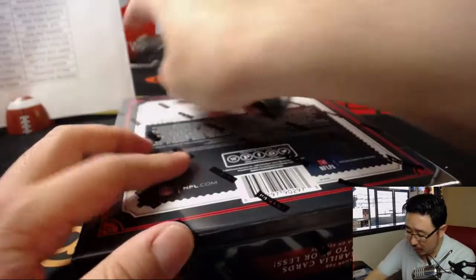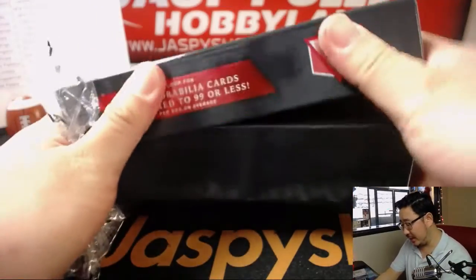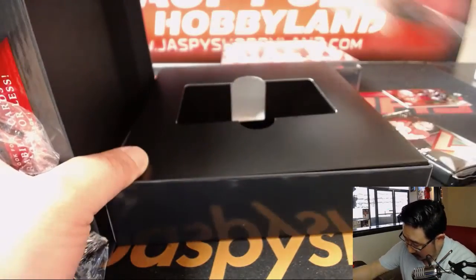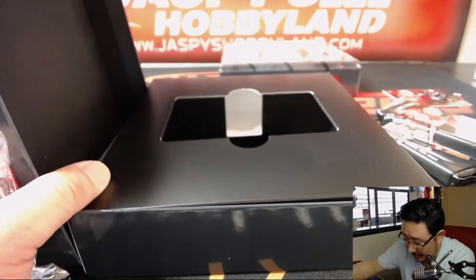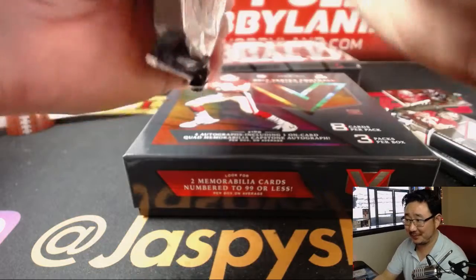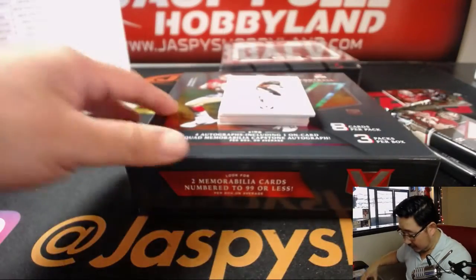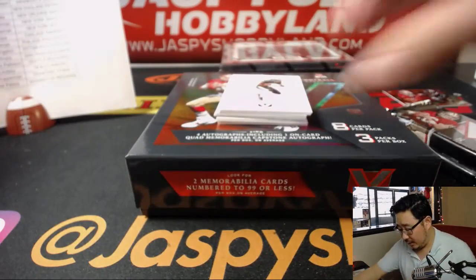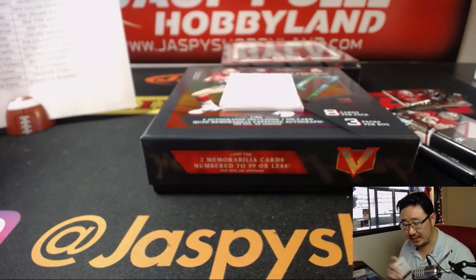Halfway through this four-box case, two more boxes to go, a lot more hits to come. Opening the next box — it's like playing Operation, I have to dig in there carefully. Starting off with Jay Ajayi, 36 out of 99. Dangerous — Russell Wilson for the Seahawks — that's Cruz with the Seahawks.